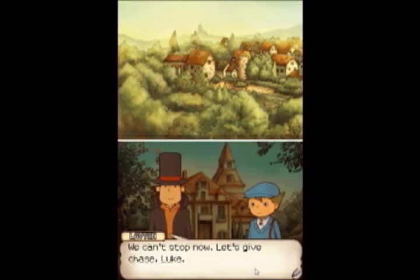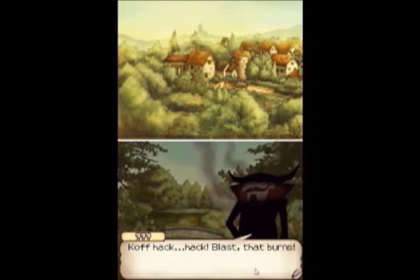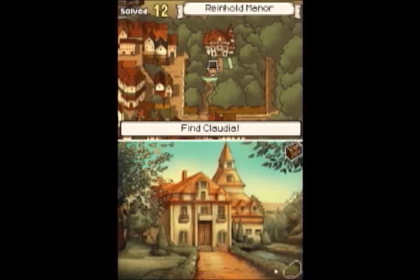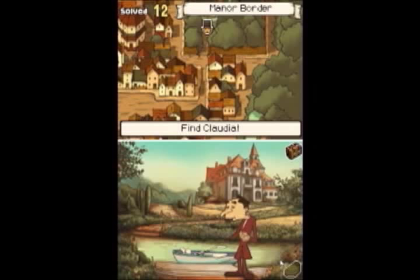Blast, that burns. It looks like the engine blew out. So this is St. Mystere, huh? The famed stomping ground of the late Baron Augustus Reinhold. I wonder what kind of tricks the old coot set up in this village before he shuffled off. Oh, Layton, you ridiculous dandy - just you wait. All the treasure you seek will be mine. No, I'm not doing that laugh either. So someone pops up. Strange men - I don't want to know, really. The cat ran off this way, believe it or not. And guess what's here? Another puzzle.